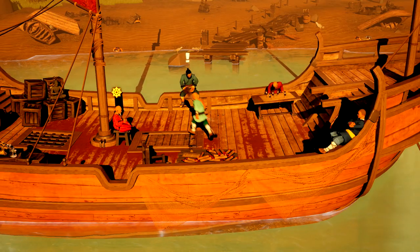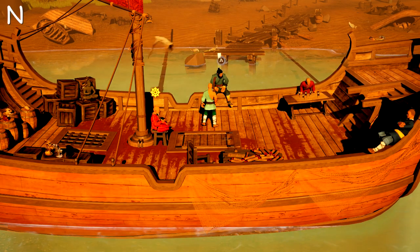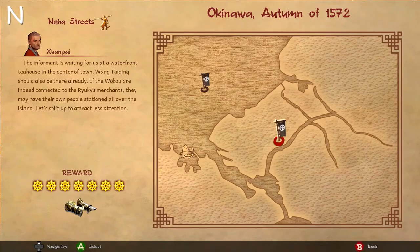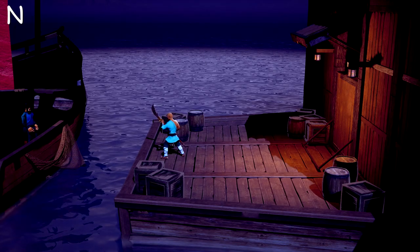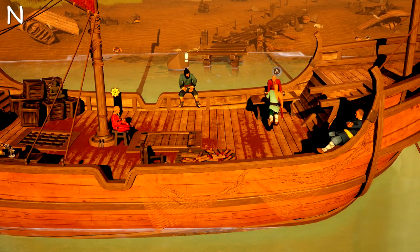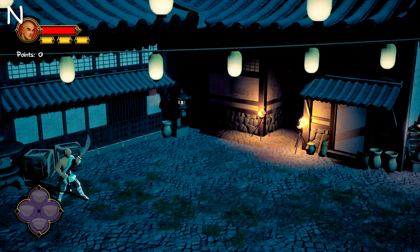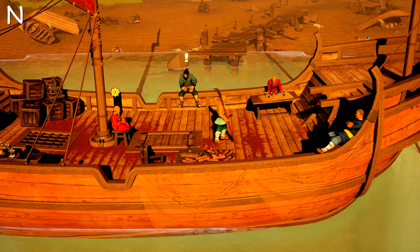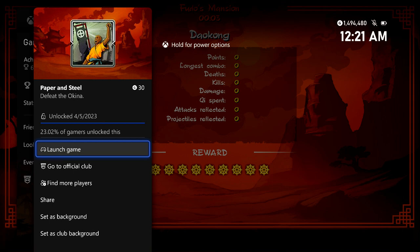Chapter 4 mixes things up a bit — the hub moves to a boat as the characters have packed up for the main story. Pretty much the same routine: talk to the map guy who's on the right this time, accept the mission, and instead of going through a door you'll teleport straight there. There aren't a ton of missions in Chapter 4 so get through it quickly. Once you finish Chapter 4, you should earn the Paper and Steel achievement for another 30 gamer score.